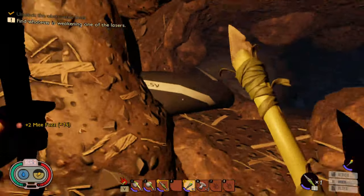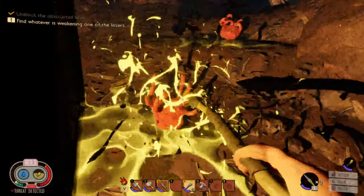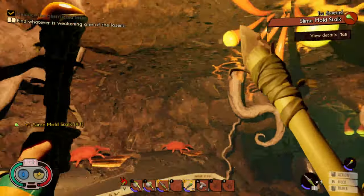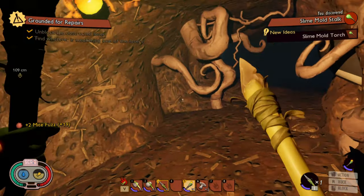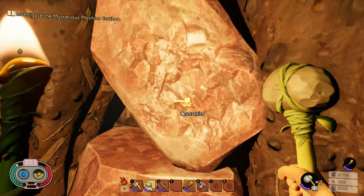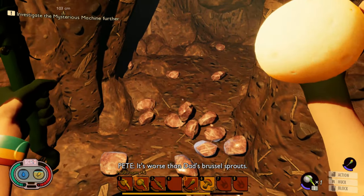I thought I got him the first time around. Got me! A few of them are out here. There's a couple more. Repair complete. Grab some of these — you can use those for lighting also. Quartz — that's good, that's why I wanted to make the hammer, so if we came across anything like this we'd be able to get through.